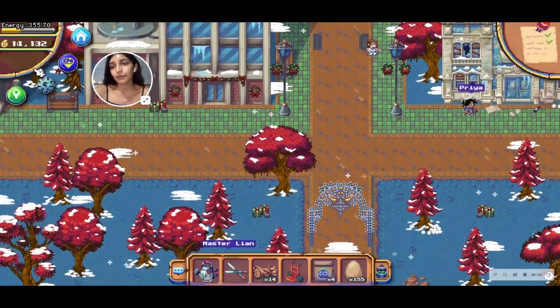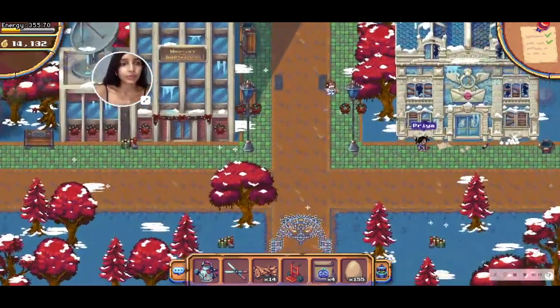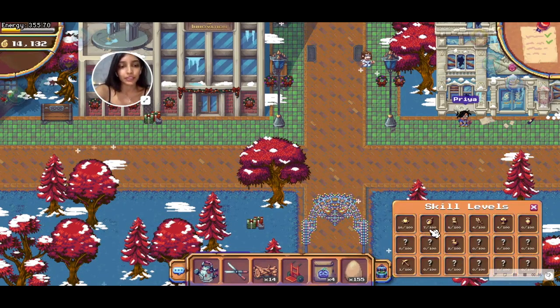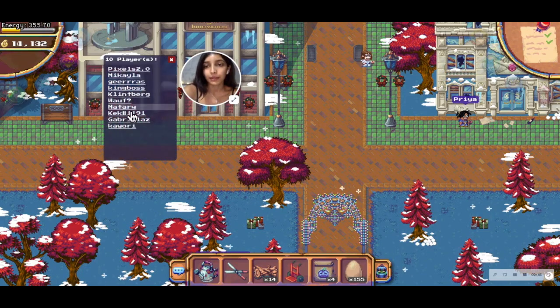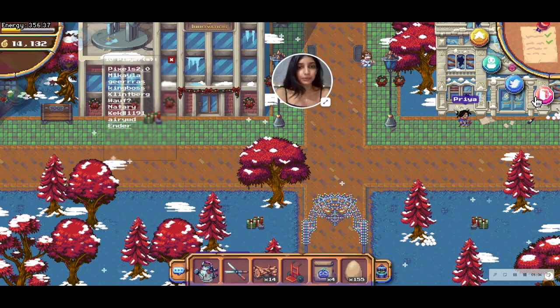Other important controls include the settings button, which lets you adjust audio using a slider. The green button zooms out so you can see exactly where you are on the map. You also have your quest board — clicking it shows which quests you've completed and which are in progress. The skill button shows your skill level across all the different skills available in the game. There's also a button to look at nearby players; right now there are 10 players here. Clicking on a player lets you trade items with them or report them. There are also buttons to access the Twitter feed and to exit the game.